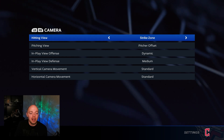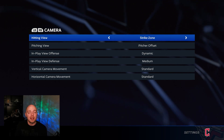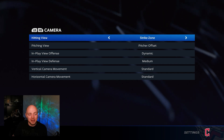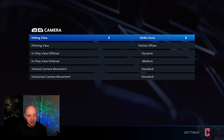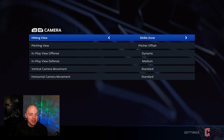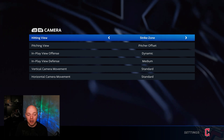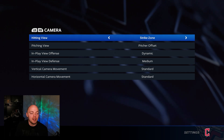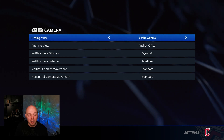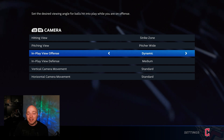Going over one tab with the right bumper, we go to camera — this is where your hitting view comes in. I'm using Strike Zone. Strike Zone to me is by far the best camera — it gives you the closest look. You lose the ability to see your batter, but I think Strike Zone gives you the best opportunity to read what the pitcher is doing. The biggest problem people have with Strike Zone is it can feel a little too close, and low changeups are tougher to read. If you're having issues, try Strike Zone 2. These are the only two hitting views I recommend, and all the top players use Strike Zone — there's a reason for it.